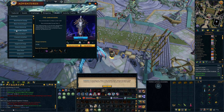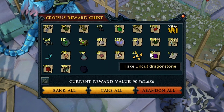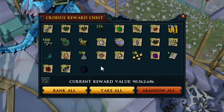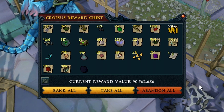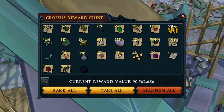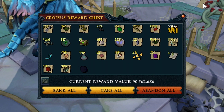We just hit 100kc and with that we hit 10k flakes, so that's enough for 5 rune pouches. Oh my god, that's most of today's kills - probably 25-30 kills in this chest. That's 90 mil. Six-ish hours of Croesus done today. 120kc. Oh, this is insane.